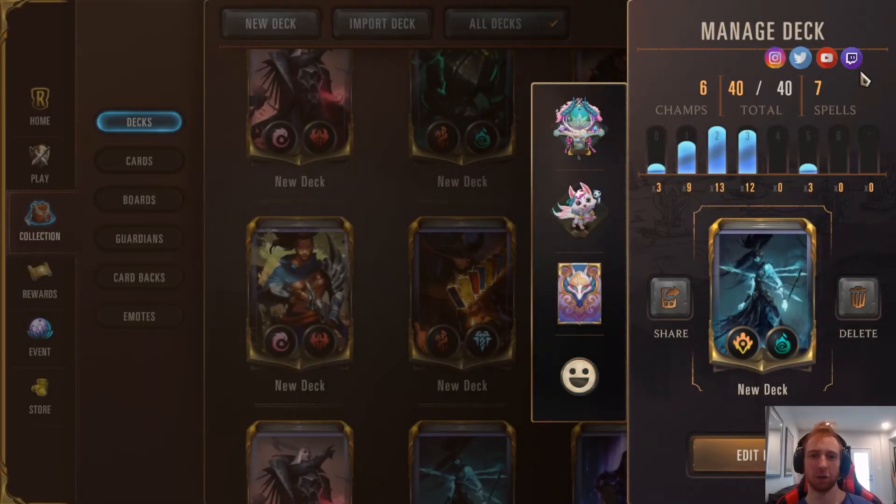Hey guys, NickMixPlays here, and today I want to show you my Callista Teemo Prankster deck, based around Phantom Prankster and Devil Glide Collector. I played it last night, I think I went 7-1, and then won some more, lost some more, but it was really, really good — surprisingly good.